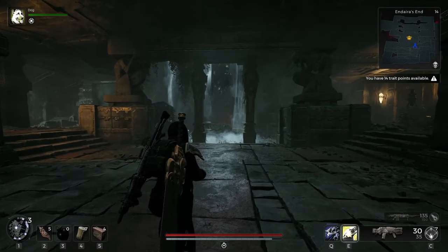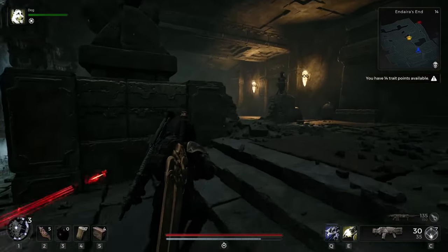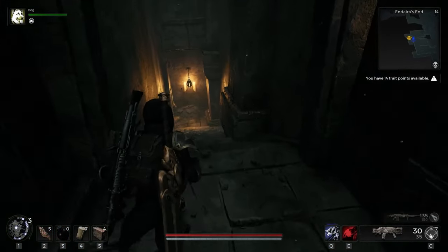Once you get here, what you're going to be looking for is a waterfall coming through the ceiling. This for me was only like one or two rooms away from the front entrance. You're going to come to the right side in between these two lamps and there's going to be an illusory wall. You just need to mantle to get through it.